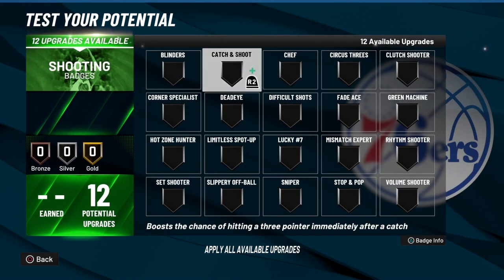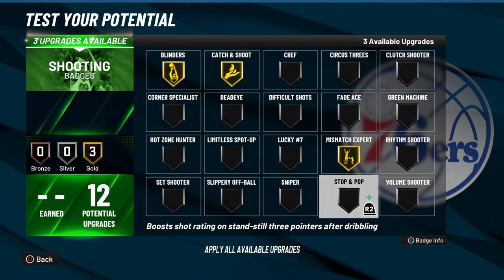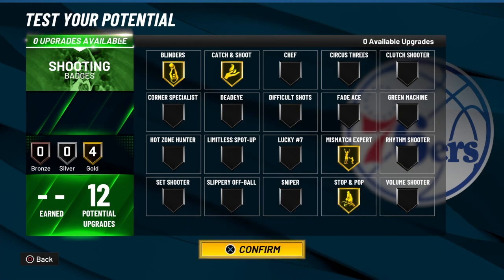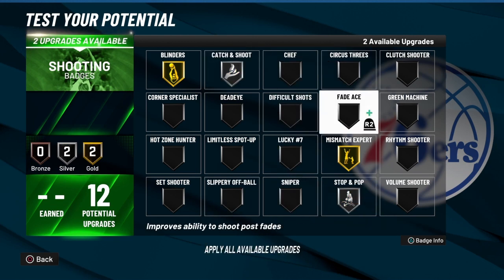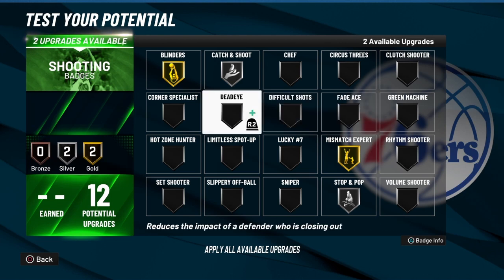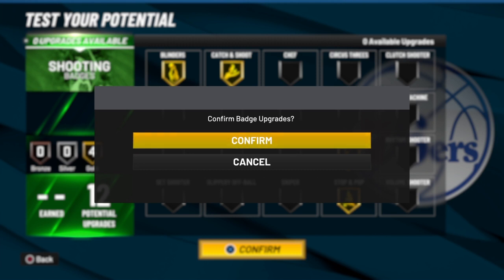For shooting badges, I'm going to turn him into a set shooter and use real player shot percentage. I'm going to go with Blinders, Mismatch Expert, and Stop and Pop. You can go Hot Zone later if you want, or Catch and Shoot with Stop and Pop — because if you're in the open spot with the ball handle, you're going to hit the shot with either shot timing or the real shot meter using that stop and pop off the ball handle.